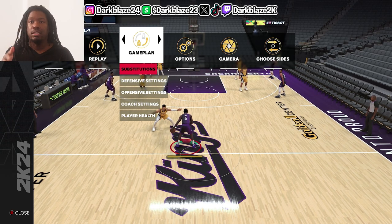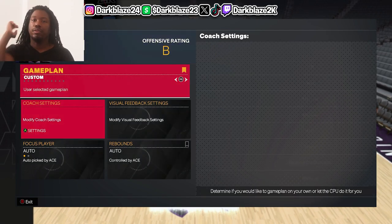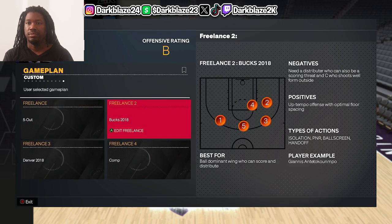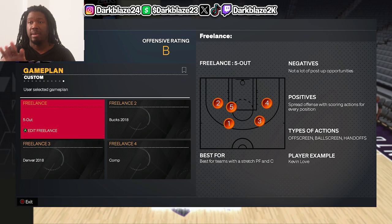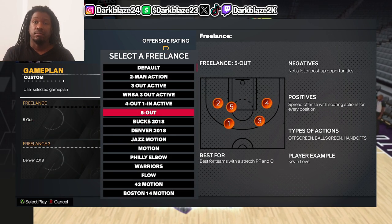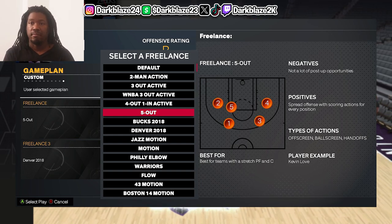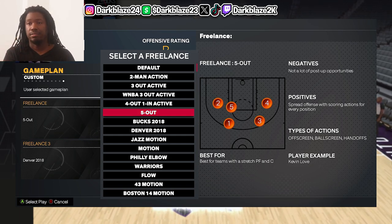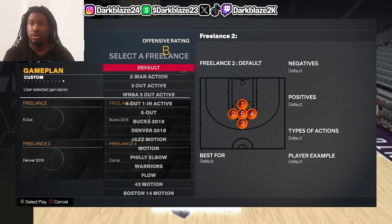First, you go to game plan, then go to offensive settings. There are two versions to this — freelance one, two, three, and four. You can change it. These come from the freelance; you don't need a playbook for the five-out. This used to be the Clippers 2018 freelance, but now they call it the five-out.